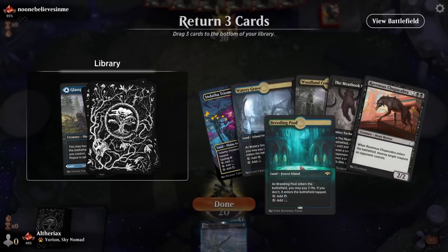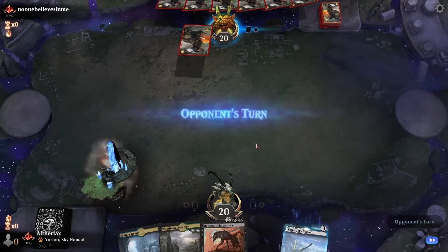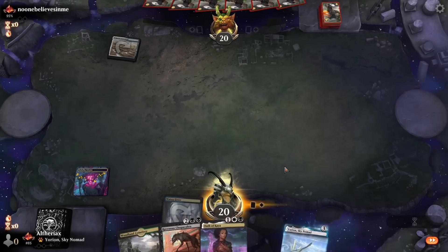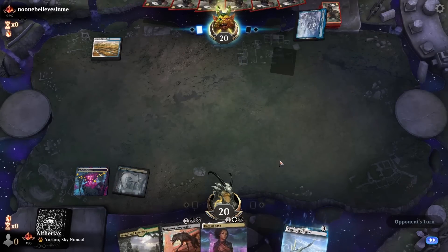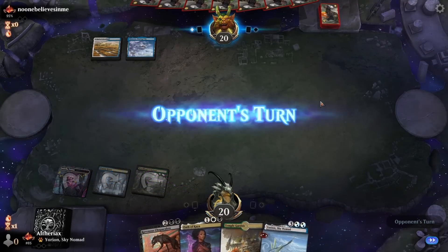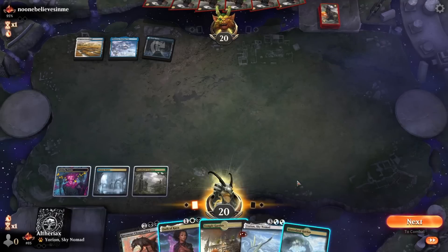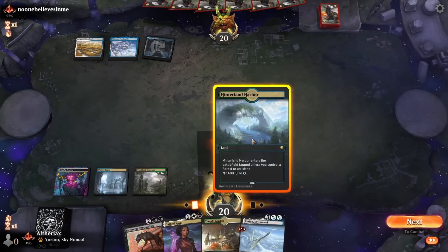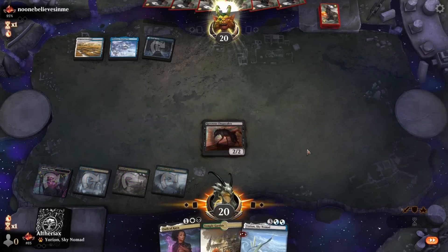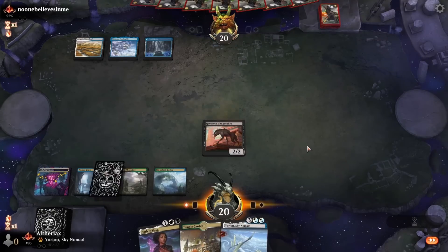We'll put back the Glasspool Mimic because we have enough lands and we kind of want that in the deck to hit off Incarnation anyway. I think we only need three lands and I'd probably go for Chupacabra over the Meat Hook Massacre here because Meat Hook Massacre isn't really a card we're going to be playing in the first few turns of the game, whereas Chupacabra we're happy to play on turn four. Looks like if I had to guess we're against control, which with our current hand we're not really very well set up to beat.